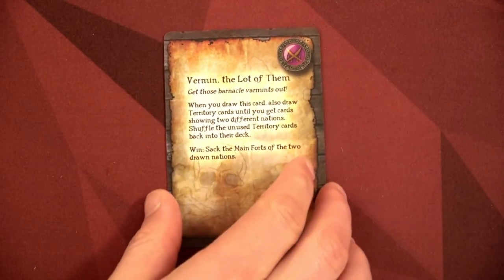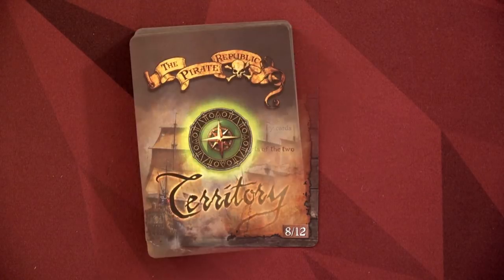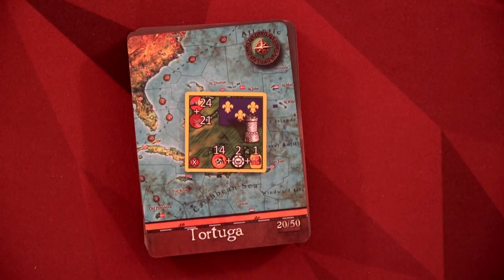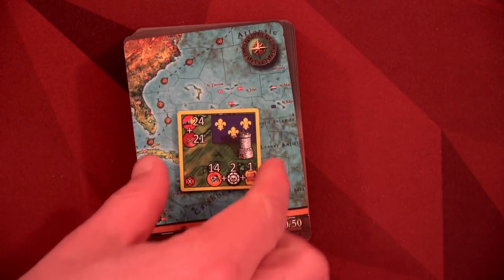So I instead picked this one called Vermin, the lot of them. When you draw this card, also draw territory cards until you get cards showing two different nations, then shuffle the unused territory cards back into the deck. To win, we need to sack the main forts of two of the drawn nations. I've failed at this the last two times I've tried it, but it will show you what this game can be. We revealed Tortuga under the French, so we'll need to defeat their fort token.